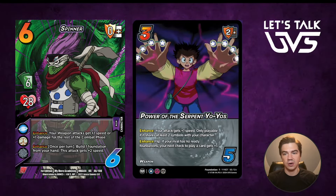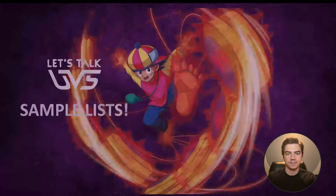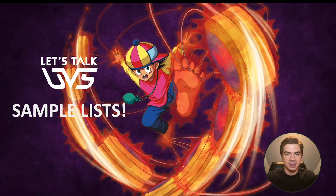Last up, Spinner with Power of the Serpent Yo-Yos. One of the things I love about Spinner is you get to build a foundation from your hand, meaning you can build three difficulty foundations — so we can just build Power of the Serpent Yo-Yos from our hand. There are a lot of weapon attacks here: on Order and Void you get access to like Stain's kit, on Order and Good you get access to like Hawk's kit. There's a lot of things that share two symbols with your character. Obviously Spinner also benefits from Walk the Dog, which is a weapon attack.